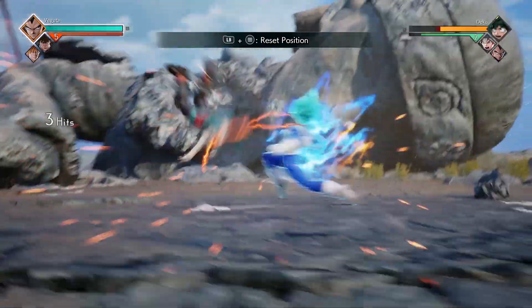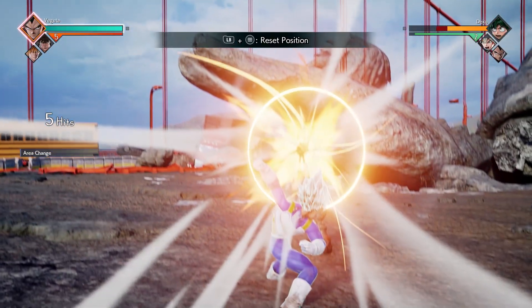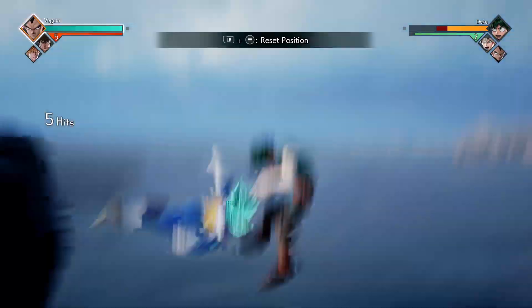The next combo is going to be our arena change combo — a fairly simple one as well. You're simply going to do three X's, and on the third X, follow that up with your charged Y hit, and then your charged X hit to initiate the arena chain.